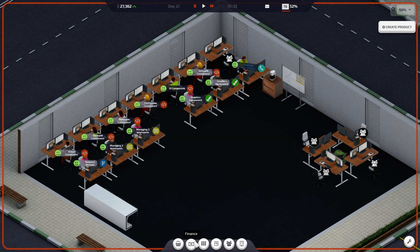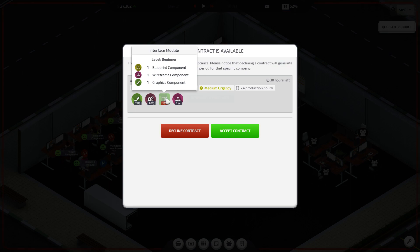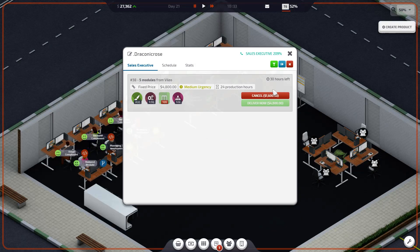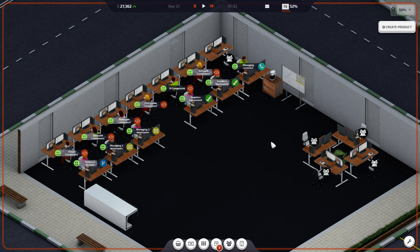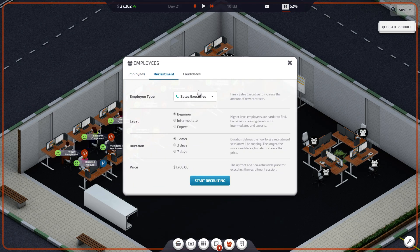I'm going to accept this contract — we need an interface module and they pay us really well. We should have all the components needed: blueprint, wireframe, graphics. Let's do it. We're going to accept this, then switch her over to an interface module when we're done. I'm going to move these guys to this desk over here.